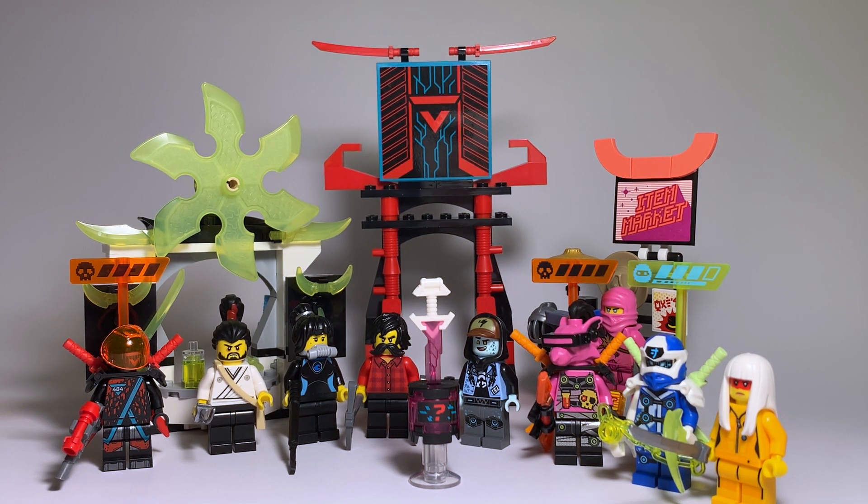Right off the bat, this set is a minifigure pack through and through. $30 for 9 minifigures — that's incredible. The piece count is a little low for a Ninjago set; that's like a Star Wars piece count for this price. But that's because this comes with nine minifigures. A $30 set will maybe come with two to four, four if you're really lucky. This one comes with nine and five of them are exclusive. So yeah, this is a great set for minifigures. But as always, I don't start with the minifigures — I start with the set.